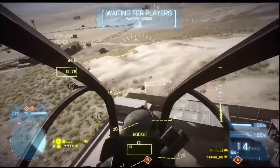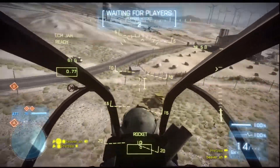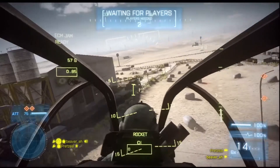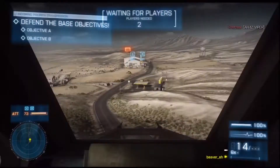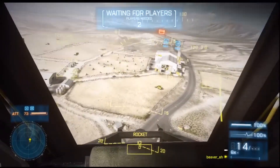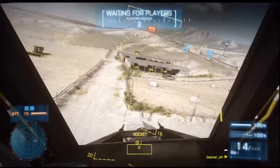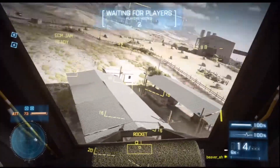There's some good cover for the defenders, and this looks like it's a pretty fair map, at least on these first objectives. The defenders have an attack chopper and a tank. The tank spawn and the attack chopper spawn is pretty far back, and there don't seem to be any other vehicles around.